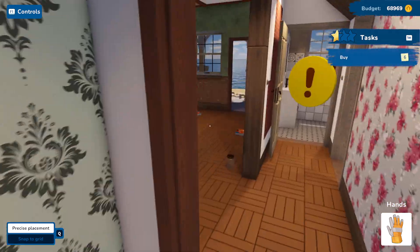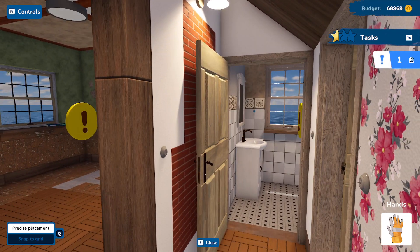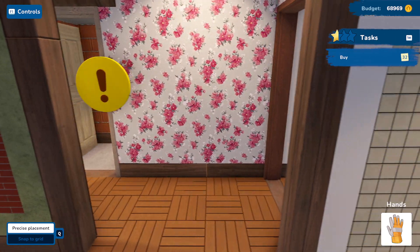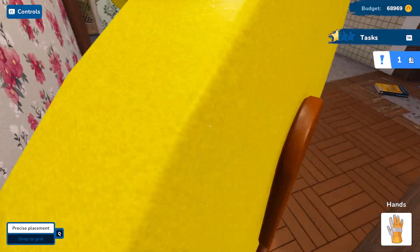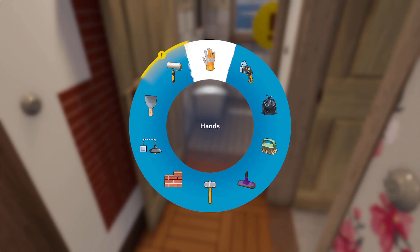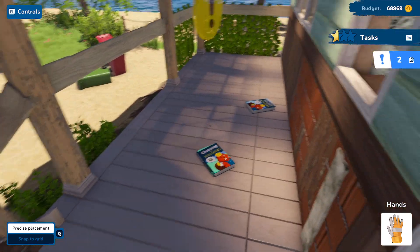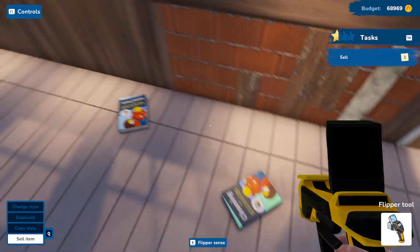The house interior is finally all clean — wait, actually something's wrong here. We still need one thing done. When it says 'buy' on the right side it means it's all done and we can start renovating. Something is still off and I don't know what. Oh — paint! We gotta paint this. Now I get it.